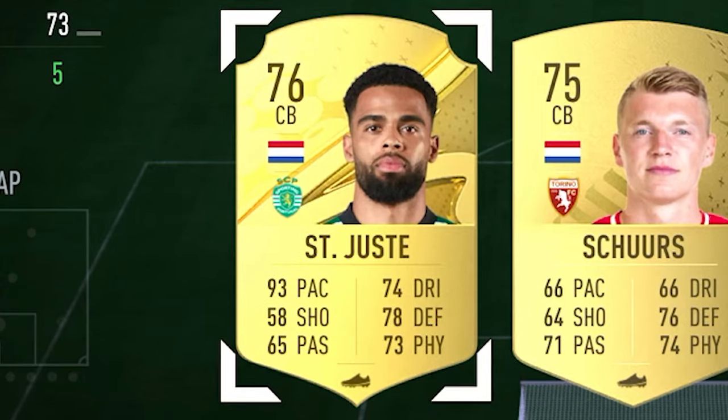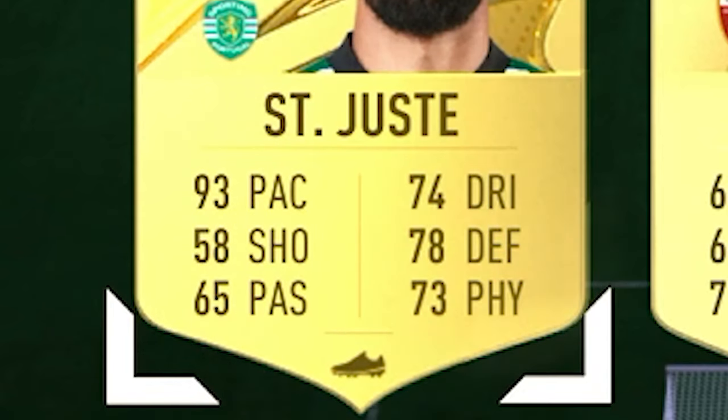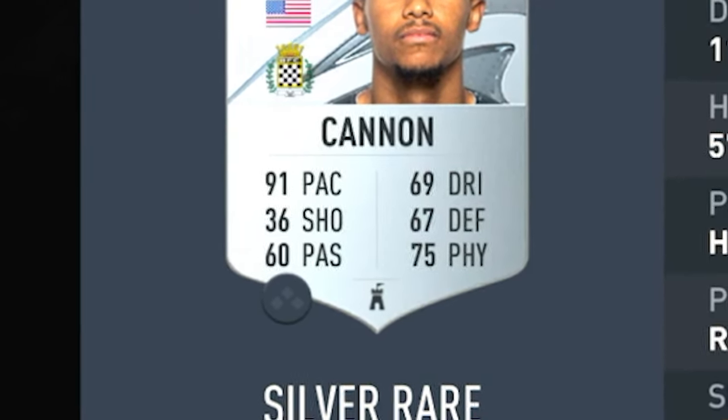The first center back on the team — pretty obvious — it's Jeremiah Saint-Juste with 93 pace. If pace decided overall rating, he'd be the best defender in the game. The next center back uses the new opposition changes feature this year. He defaults as a right wing back but can play center back too — it's Canon, the American, sitting there with a whopping 91 pace as a center back. If our defense gets outpaced even once in this video, I'll be absolutely fuming.